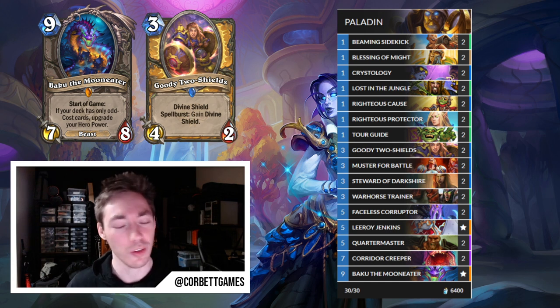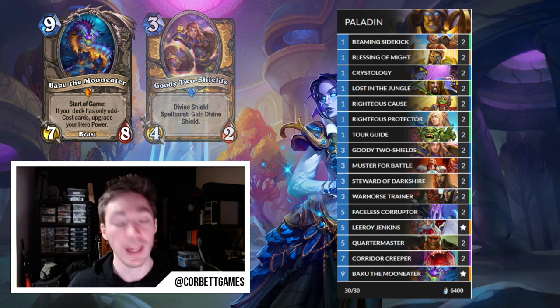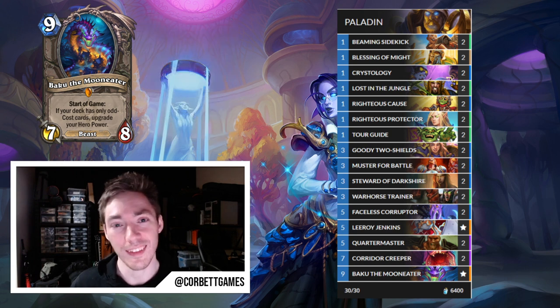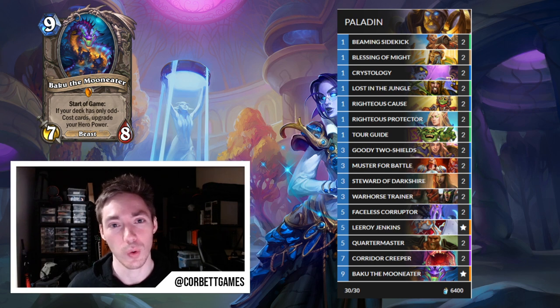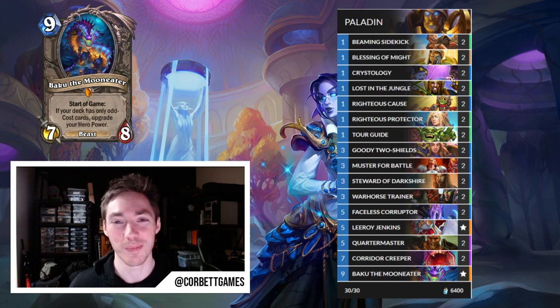Christology is another incredibly broken card that Odd Paladin has for a long time wanted an excuse to try, and Tour Guide really gives it strong incentive. The list also plays Goody Two-Shields, which has excellent stats and tempo for its cost. There are a lot of one-mana spells in the list, so it's easy to play Goody Two-Shields on three and then play another drop with a one-cost spell the following turn to get that shield back. This list looks really strong — I'd recommend it if you want to win on day one.